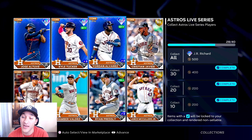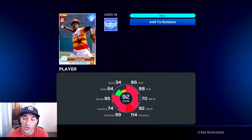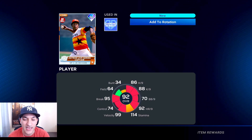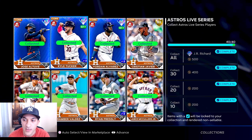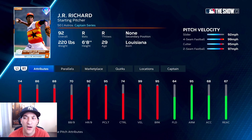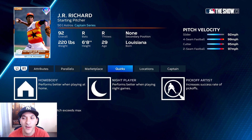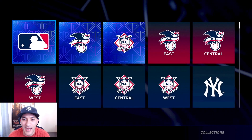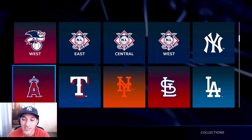For the Astros we had Altuve, then picked up Kyle Tucker and Jordan Alvarez, and we're going to get J.R. Richard - a 92 overall starting pitcher with 86 hit per nine and 88 K per nine. I remember using him last year - he has that outlier fastball. His primary pitch is the slider though, still not bad.